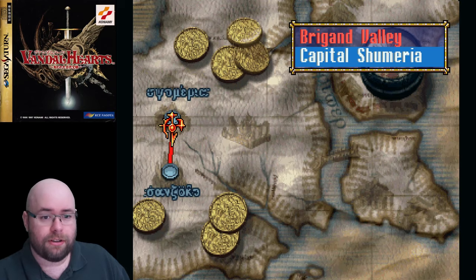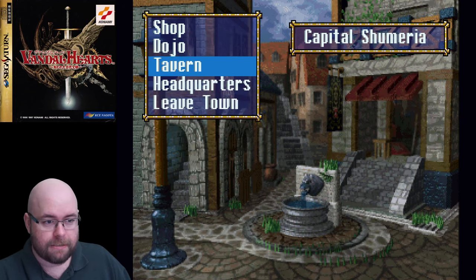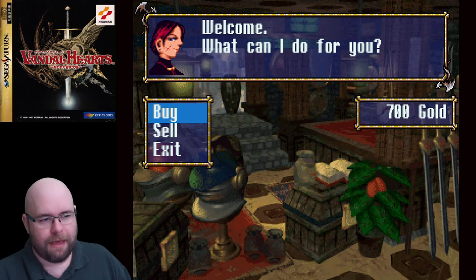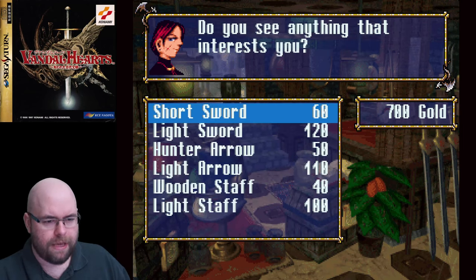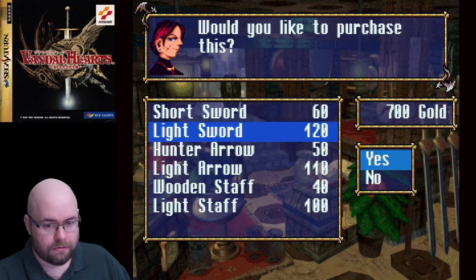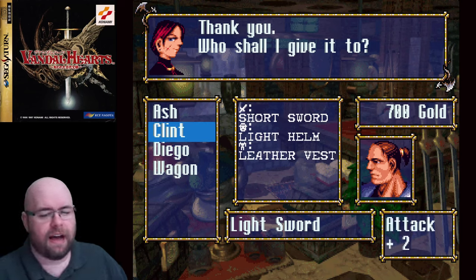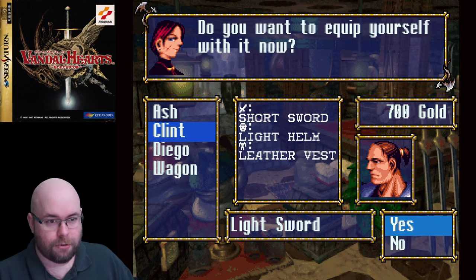We're going to the capital city of Chumeria. First, let's go to HQ and give our report. There are various places you can go, and in every place you can go to a shop. I like the appearance of the shopkeeper. We can buy a short sword versus a light sword — the light sword was something we could have gotten in the last battle if we had moved everybody around in a weird way. I didn't want to do that, so I'll just buy it here.